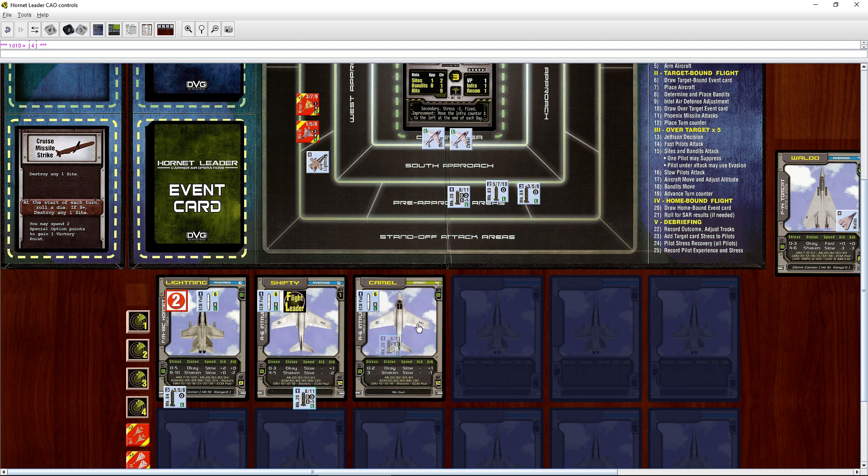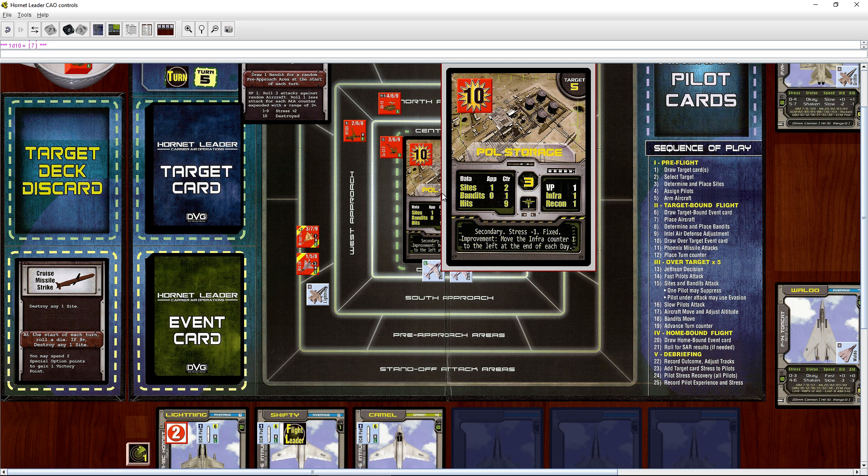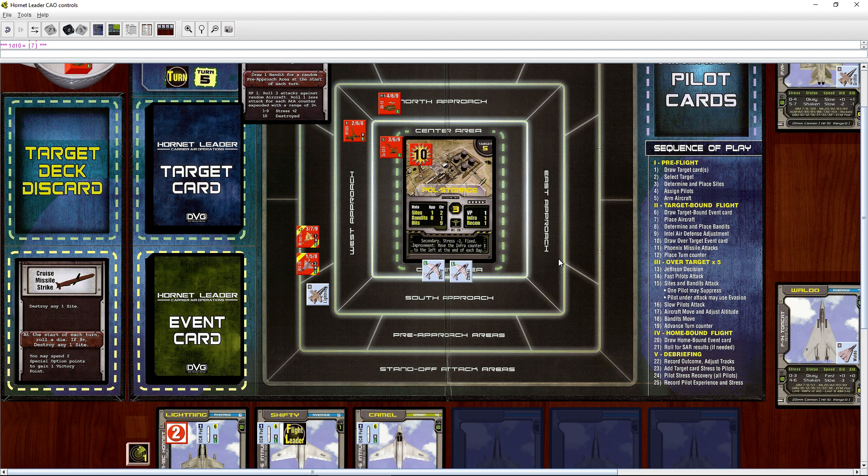Now Shifty drops all his bombs — he gets plus one to air-to-ground. First roll: a seven — two hits. One more hit and this thing is done. It is destroyed! We drop the remaining bombs — they're all gone. The target is some kind of storage area — looks like it says 'POL storage,' probably a military acronym, maybe petroleum, oil, lubricants.